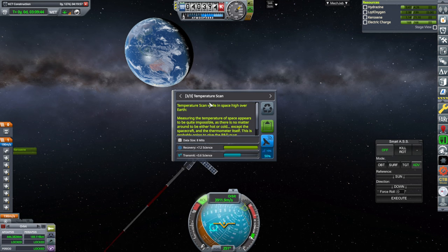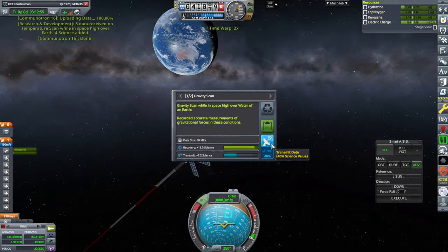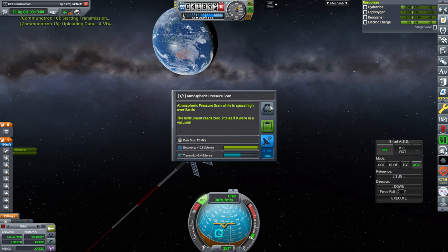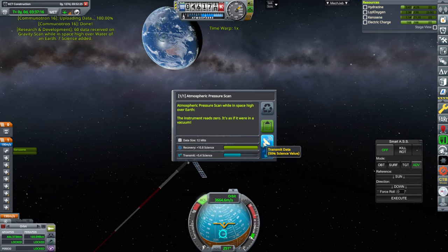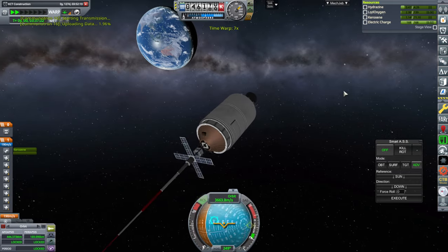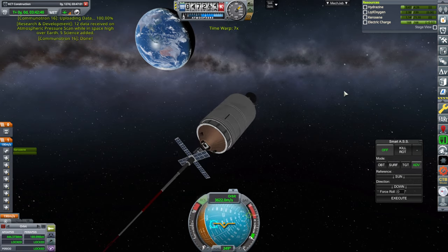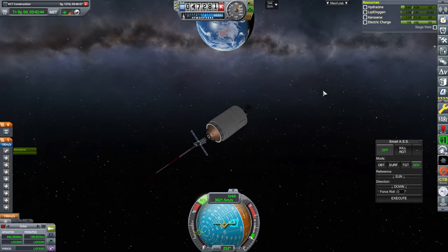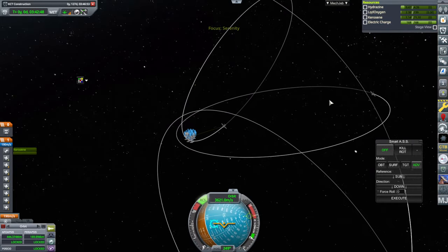We are sun-pointed and I'm going to roll-stabilize. Science! Temperature Scan we can transmit, and Gravity Scan. I don't know if that's biome-dependent — I didn't see that. And Atmospheric Pressure Scan. I think it was surface biome-dependent. So the Gravity Scan can give you a lot of science still — it's sort of like stock, right? That's by intention.